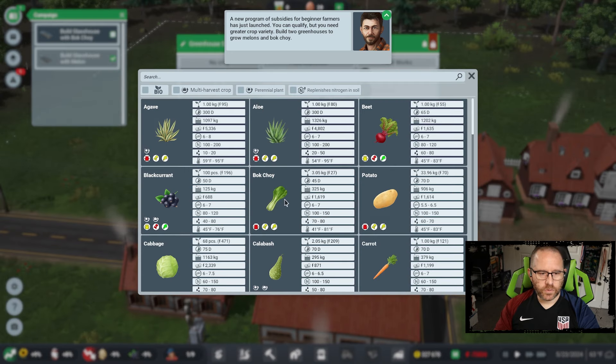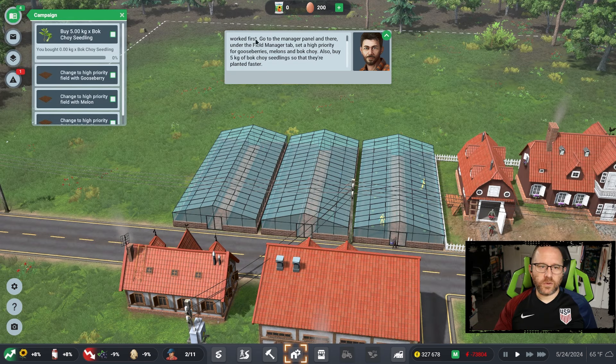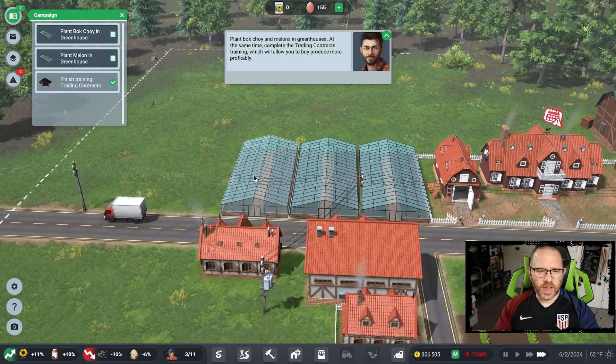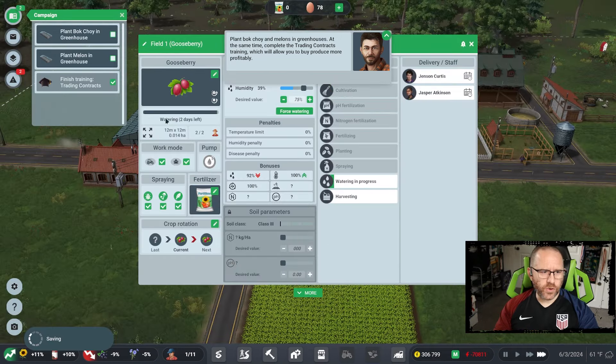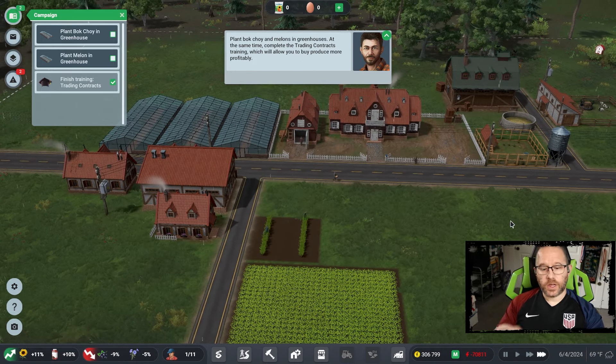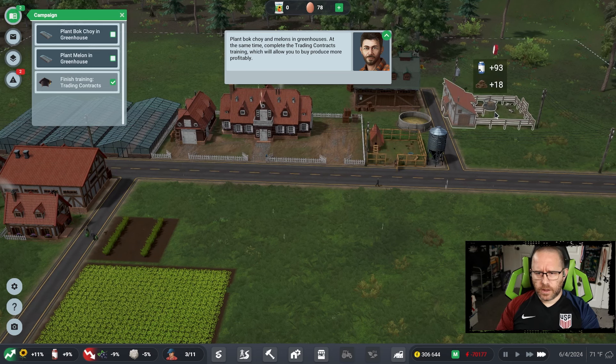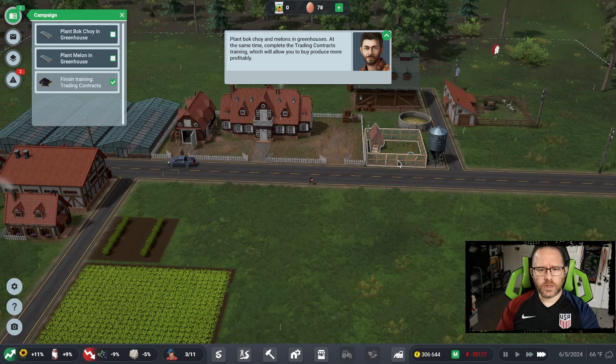Bok choy looks like we want 61 degrees for it. Next we can change our priority of fields so workers don't just randomly go through every task without your control. Quickly making our way through the field processes — things are looking pretty good, it's just a matter of getting these two fields planted to get through that next task. As for our other fields, gooseberries are nearly done and we're going to have our first harvest soon.